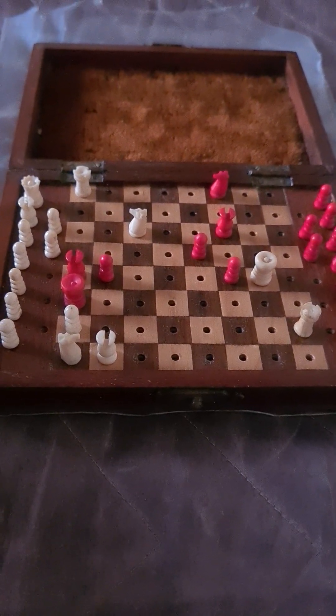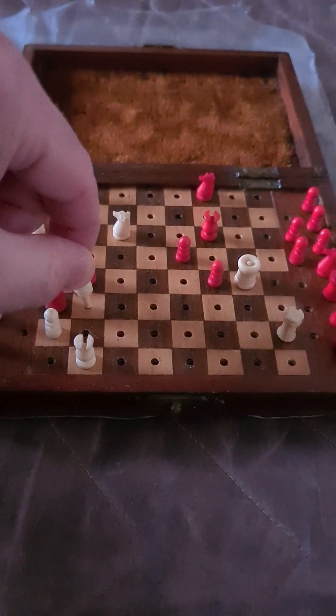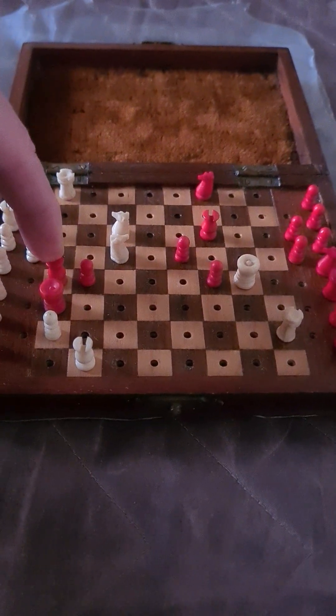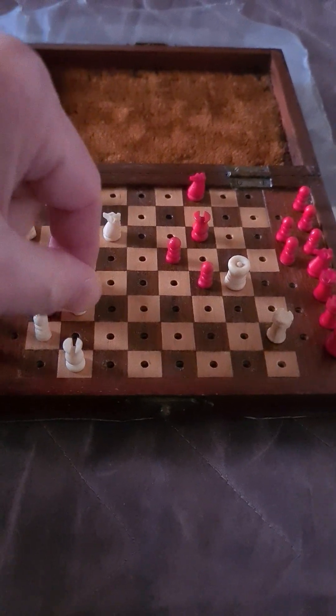Can you see the key move here? Well, the key move is knight b3, and the immediate threat of course is knight to c5, after which there is no defense against rook a4. So how does black defend against that?